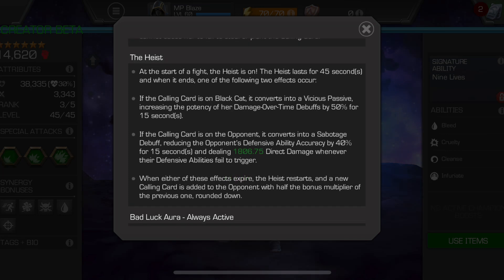While you're trying to get the card to bounce back and forth and build a multiplier, there's something called the Heist — a passive white buff on Black Cat with a countdown timer of 45 seconds. When the Heist ends, depending on where the Calling Card is, you get one of two benefits: either a Vicious passive which increases damage over time potency for 15 seconds, or a Sabotage debuff on the opponent which reduces their defensive ability accuracy by 40%. Every time a defensive ability fails to trigger due to that Sabotage, there's a hit of direct damage dealt, and this direct damage can be modified.